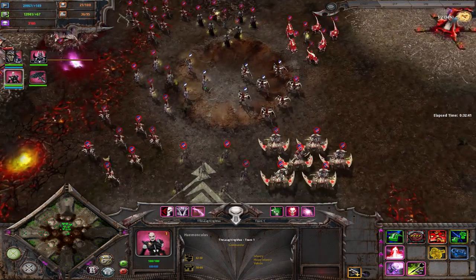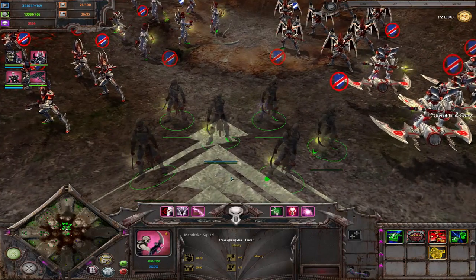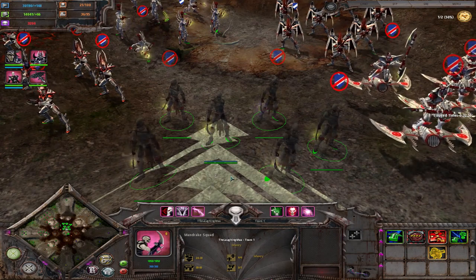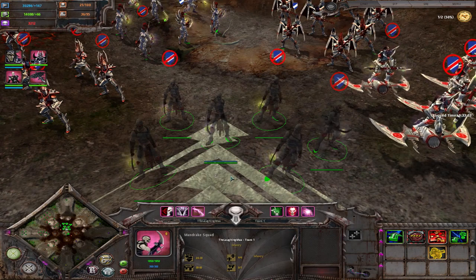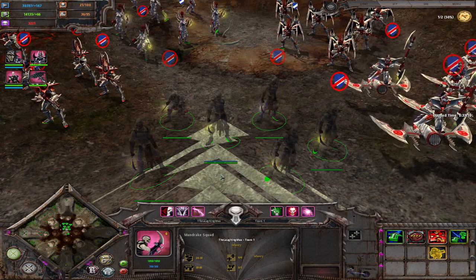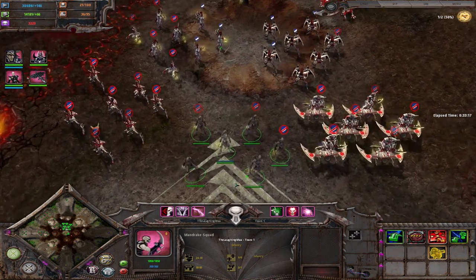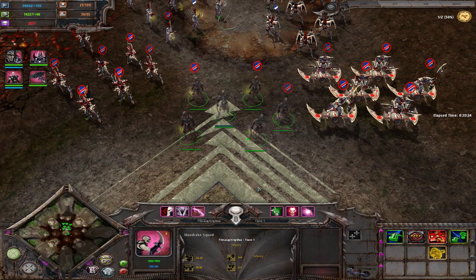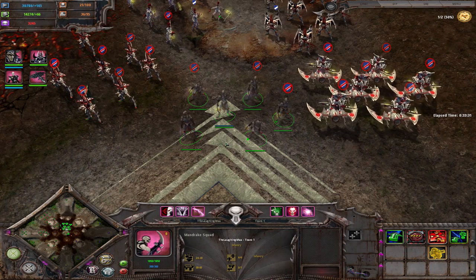Now let's talk about infantry. From your HQ you can get the Mandrake — high damage, low HP like most Dark Eldar units. They're okay in melee and are your primary capping squad, though expensive at 150 requisition. You can get infiltration for them in Tier 1 and a Tier 2 upgrade that increases their melee damage and health. If you go for more than two Mandrakes, get the infiltration ability — it's cheap and allows you to cap better.